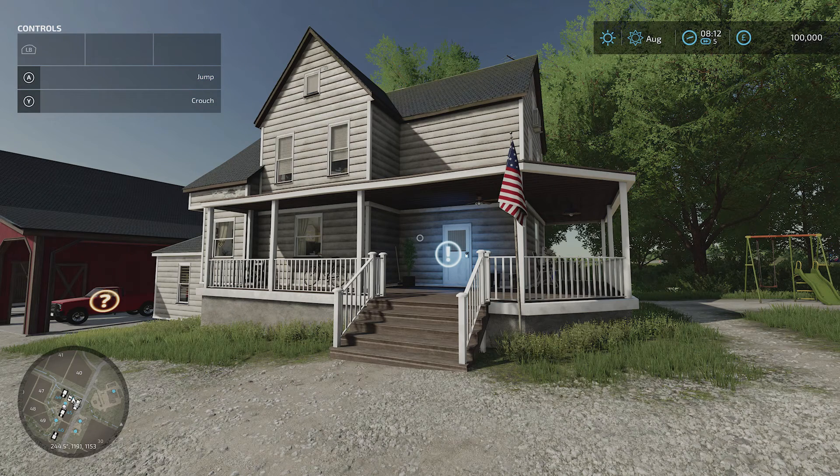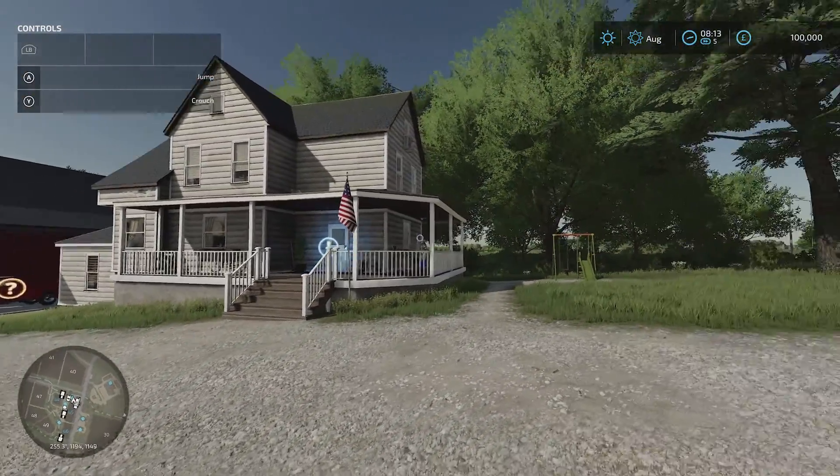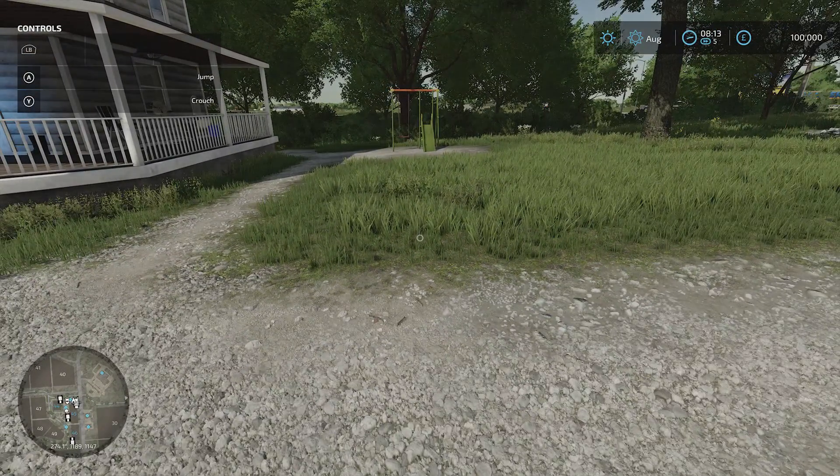Hey everybody, I'm in Farming Simulator 22. Here I want to show you how to add a pet dog to your farm. We've got our traditional farmhouse here on the easy level of Farming Simulator 22, and I want to put a kennel here and have a dog. So what do I do?